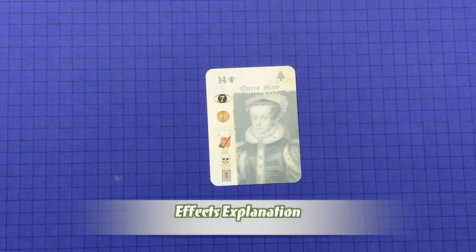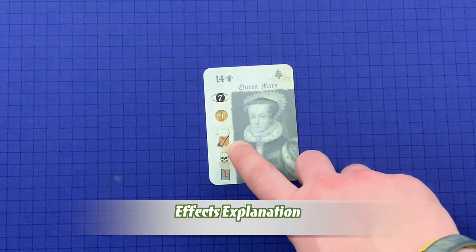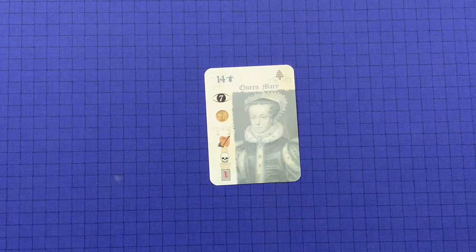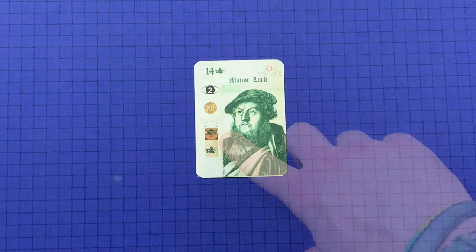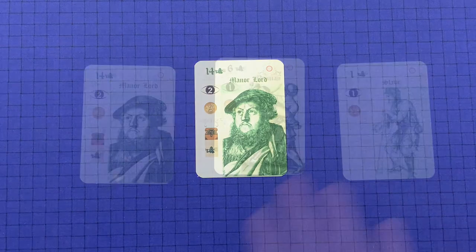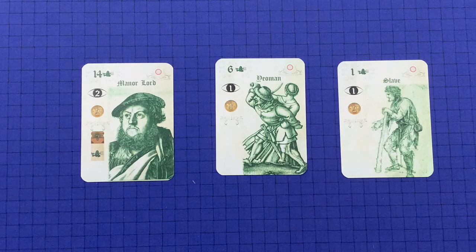Throughout this video we've touched on how some of the effects work — let's run through each one more time. The Royal Execution is an end-of-round effect that targets and kills one card on any player's tableau; only the monarch has this, so it only takes effect if the monarch is still alive at the end of the round. Collect Taxes: the player collects the money value of each living card in the trick of the specified type — so in this case, two plus three plus five equals five money. If there is no specified type, the player collects from all cards in the trick. Some clergy cards have negative money amounts.